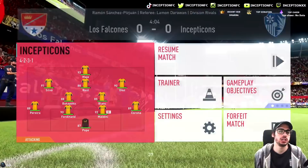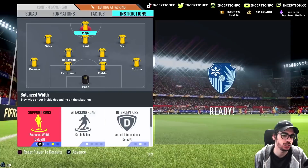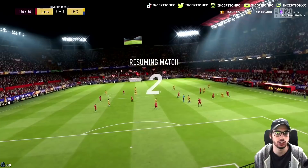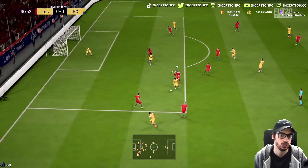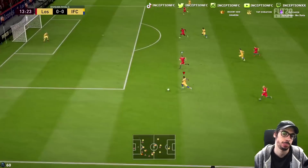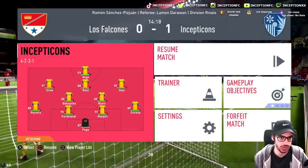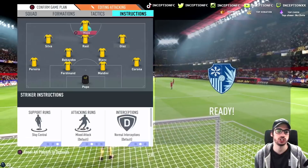I feel like he's definitely usable without the instructions. I do want to try him on stay central, get in behind — actually, I don't even want to put get in behind on the card. I just need to force the runs out of him a little bit because he's not as aggressive when it comes to getting into space. Sometimes you have to force them to get in behind so that their characteristic kind of plays with the instruction. He gets in behind there and goes back into the middle, which isn't too bad. I'm going to keep seeing.